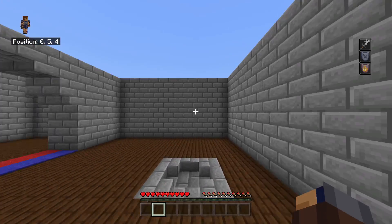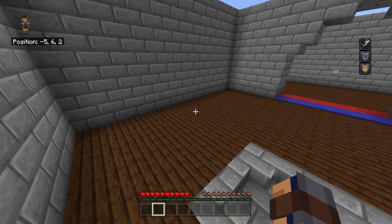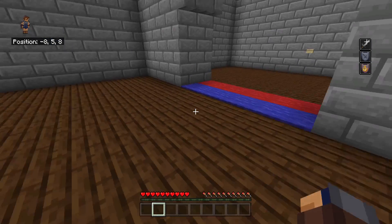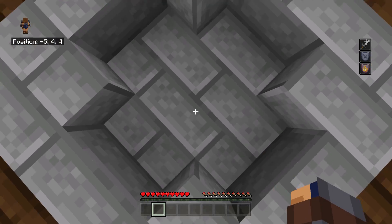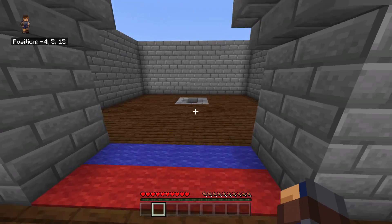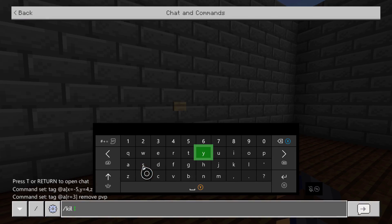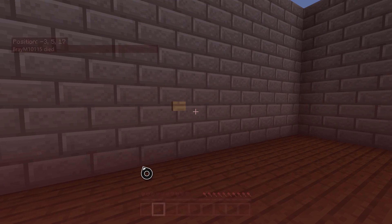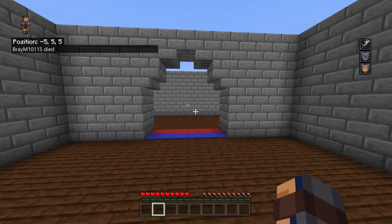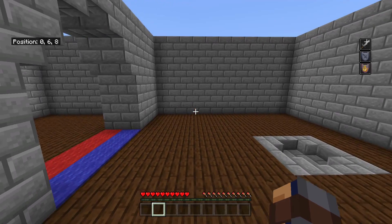Alright guys, the way this works is in the top right there's strength, resistance, fire resistance, and instant health 255. That's the spawn protection — so you can't die in spawn or the safe area. And this is our makeshift spawn block. The way this works is you walk through here and it takes it away, so in here is PvP. You spawn, and then if I kill myself or just die in general, I will spawn right here and I will get my effects back. So you will always have spawn protection when you're here.